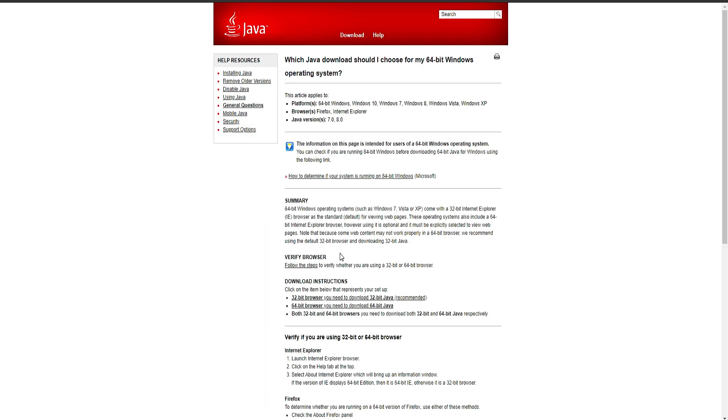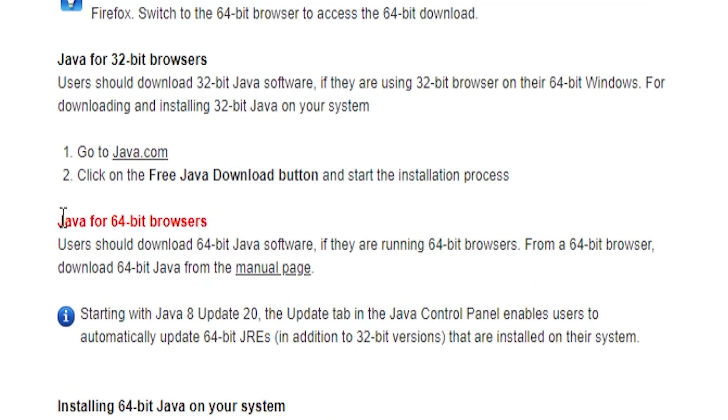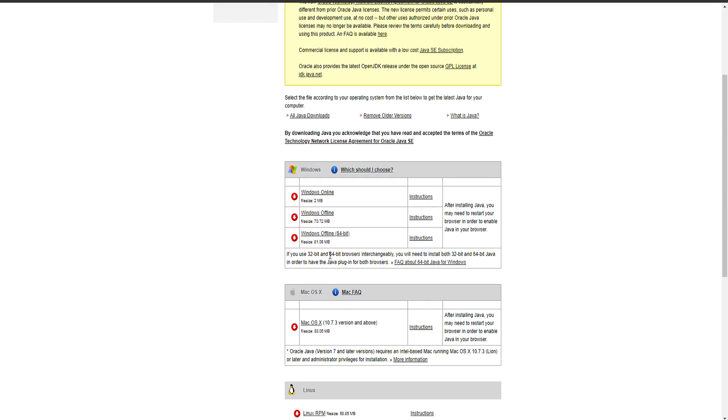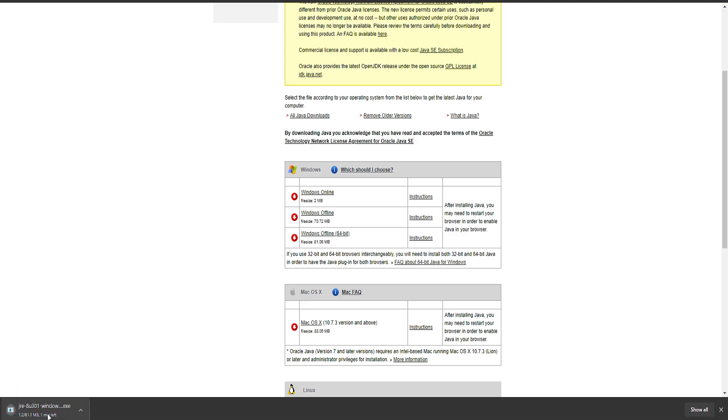Clicking that will bring you to a new page. Find the 64-bit option and click on it, then click the Java for 64-bit button. On the next page, click Windows Offline 64-bit and it will start downloading. Once downloaded, double-click it to bring up the installer and install it. I'm not going to do that in this episode as it takes a little while — I've already got it installed.